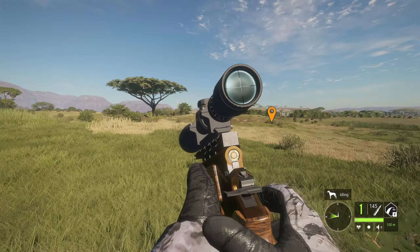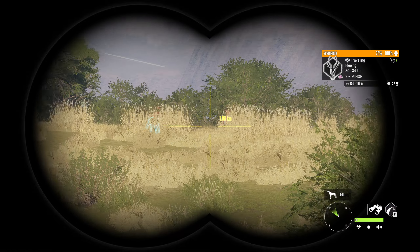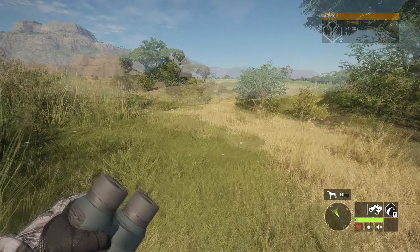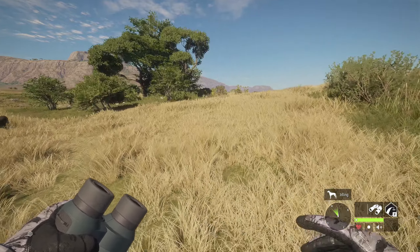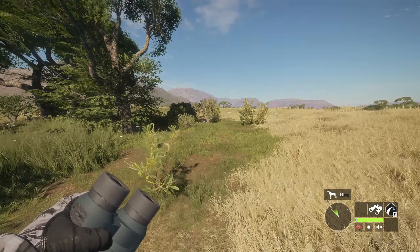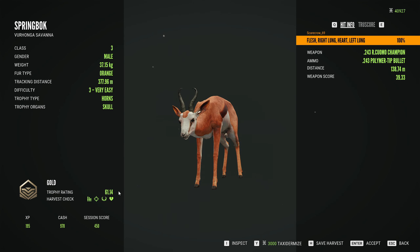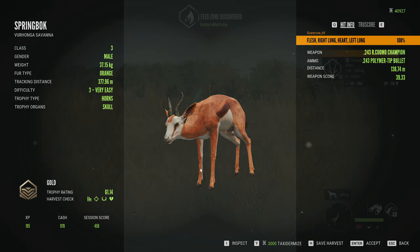The 243 handgun is a great thing to carry with you when you're kind of tight on space because it works just as good as the normal 243 for the most part, with obviously the downside of only having one shot before having to reload, but it's still such a powerhouse of a handgun against the animals it's meant to take down, like Springbok obviously. It's not going to compete with the 454 going against Cape Buffalo, but it's a great handgun and perfect for scenarios like this where I've got a million other guns on me. That is a 61.14 - virtually the same score as that last one.